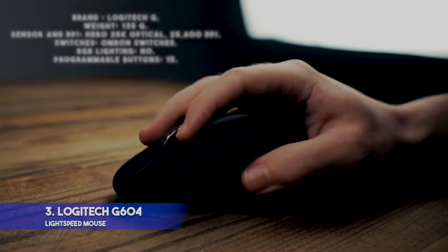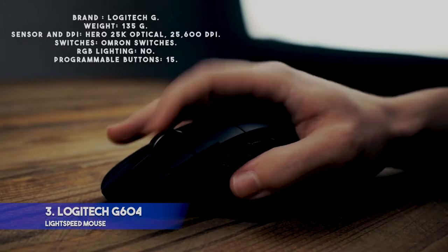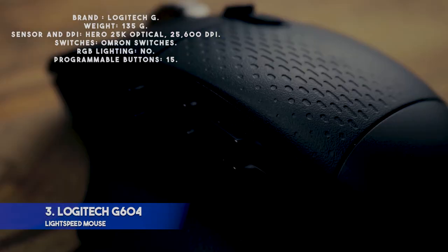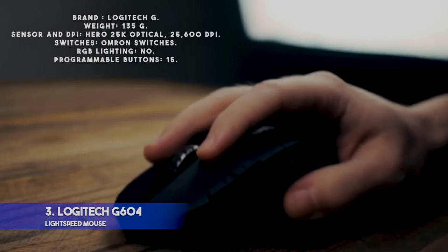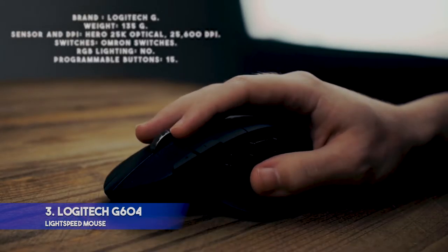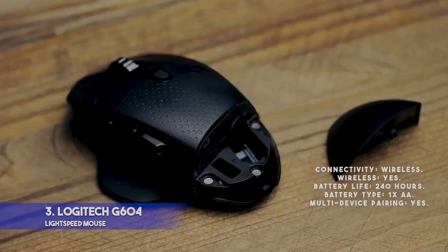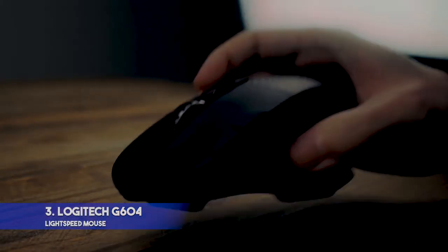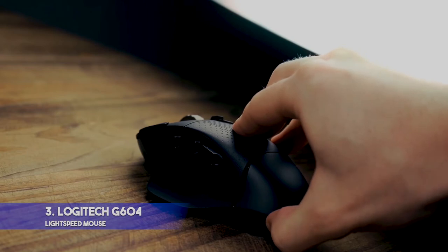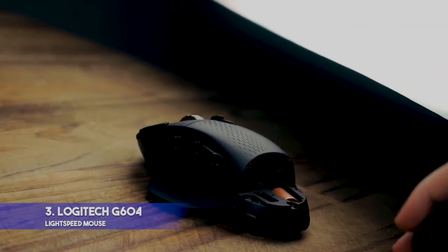Specifications — Brand: Logitech G. Weight: 135g. Sensor and DPI: HERO 25K Optical, 25,600 DPI. Switches: Omron switches. RGB lighting: No. Programmable buttons: 15. Connectivity: Wireless. Wireless: Yes. Battery life: 240 hours. Battery type: 1x AA. Multi-device pairing: Yes. Pros: Switch between hyper-fast or ratcheted scrolling. Powered by a single AA battery. On-board memory stores custom macros.